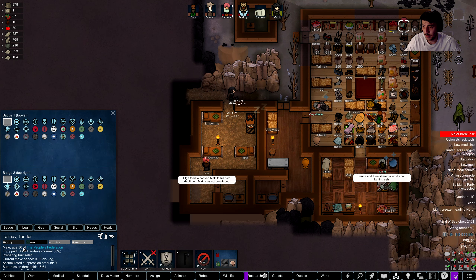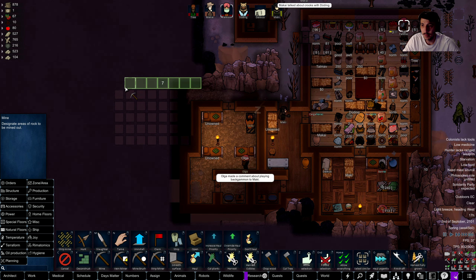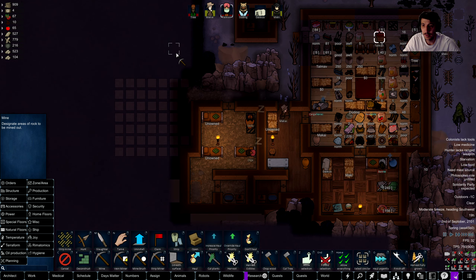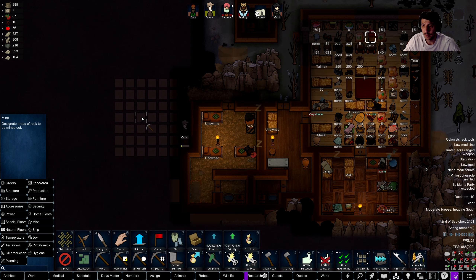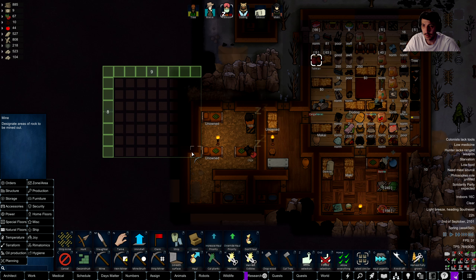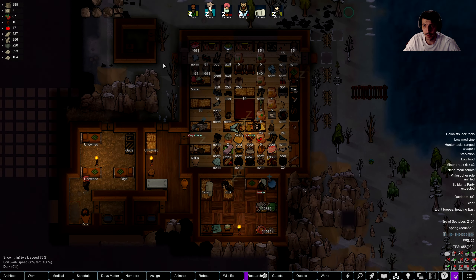Let's go ahead and expand this little area back here and make a sort of altar room. We'll need to follow that out there. We'll do all that. Okay, and we're chopping up some blocks — awesome.